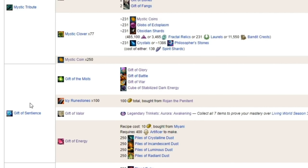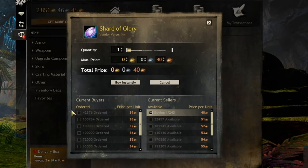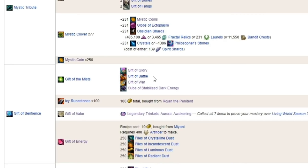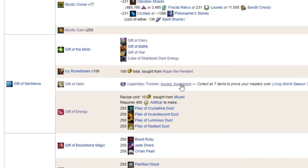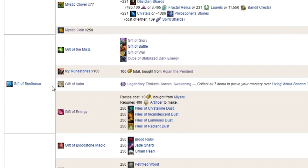The second major item is a Gift of Sentience. We need a Gift of the Mist. The Gift of Glory is bought with Shards of Glory, which can be found on the Trading Post. The Gift of War is bought with Memories of Battle, also on the Trading Post. A Cube of Stabilized Dark Energy, which is crafted. And lastly, a Gift of Battle — you have to do World vs. World for this item. Next, you need 100 Icy Runestones from the Norn vendor — that's 100 gold that can't be gotten around. The Gift of Valor from the achievement we did earlier. And a Gift of Energy, which requires a level 400 Artificer on your account on any one of your characters. Slap together a whole bunch of dust that you either gather or buy to make this. All of those combined make the Gift of Sentience.